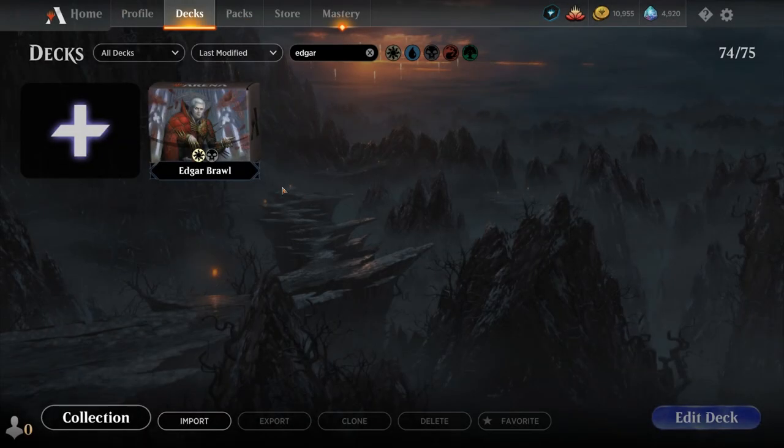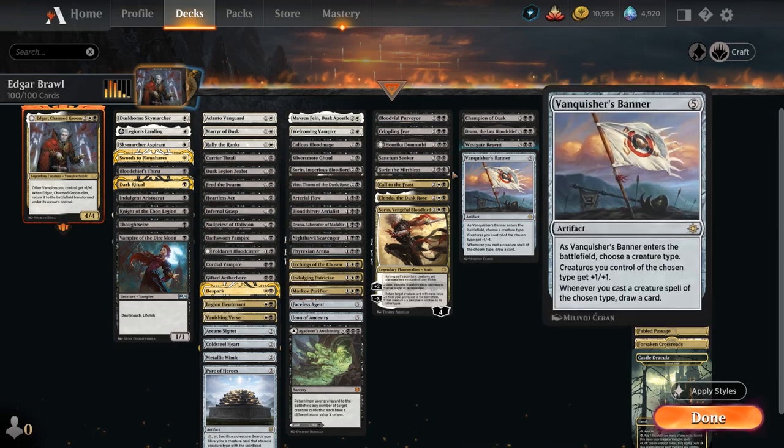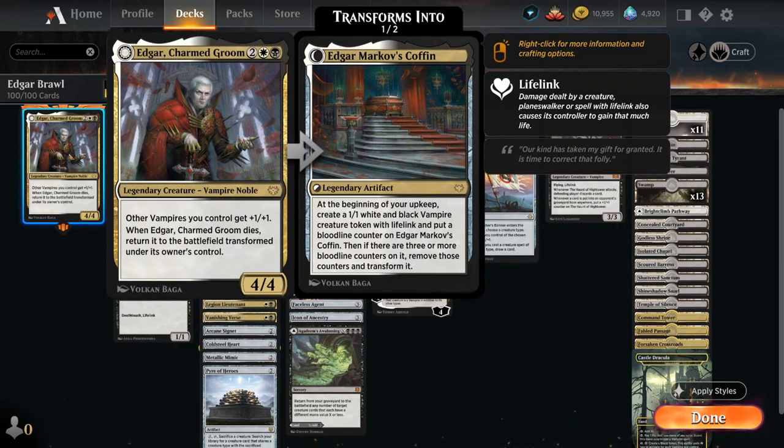Hello and welcome to another Historic Brawl gameplay video. Today we're taking a look at a Black-White Vampire Tribal deck featuring Edgar Charmed Groom as our commander — a 4-mana 4/4 legendary vampire noble from Crimson Vow giving other vampires we control +1/+1. When Edgar dies, instead of going to the command zone, we transform it into Edgar Markov's Coffin, a legendary artifact that generates a 1/1 white-black vampire token with lifelink at the beginning of our upkeep, then puts a bloodline counter on the coffin. With three or more counters it transforms back into Edgar Charmed Groom, which can attack right away and pump up all those vampire tokens.